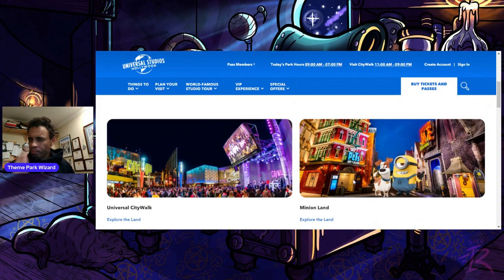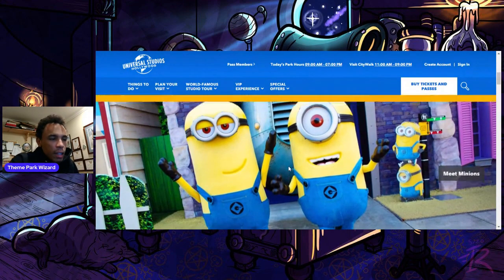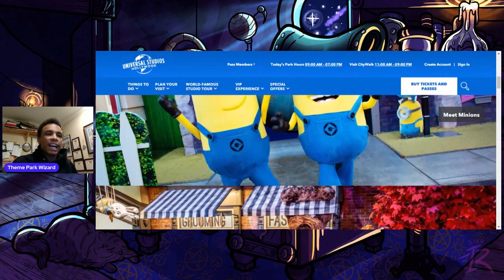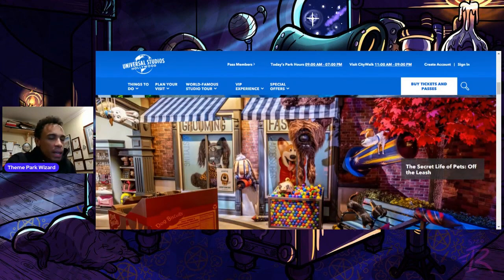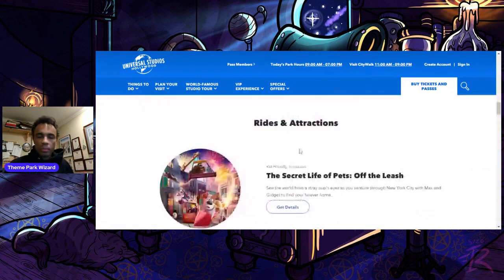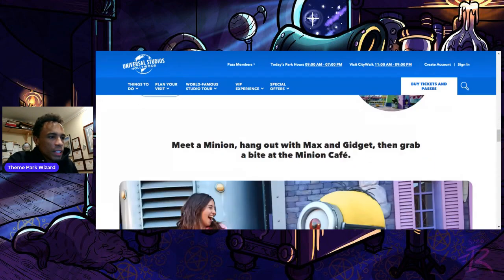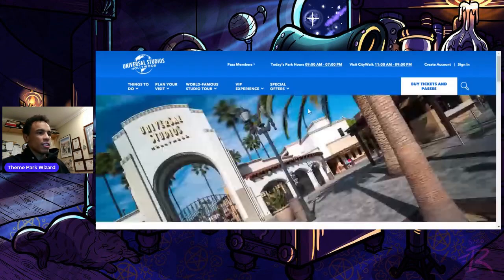Minion Land — this is very interesting. You have Secret Life of Pets, Despicable Me Minion Mayhem, Super Silly Fun Land, Minion Cafe, and the character meet and greets — all part of Minion Land. I think because there's a big Illumination sign on top of the Minions show building, they should be called Illumination Avenue or Illumination Lane to do a broad Illumination Land. Later on, some rumors have pointed to another Illumination addition replacing the French or Parisian courtyard area. So I feel like it wouldn't make sense to just say Minion Land. Rides and attractions include Pets, Despicable Me, and Super Silly Fun Land, plus their meet and greets. That's the newly official Minion Land.